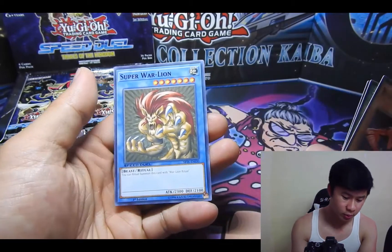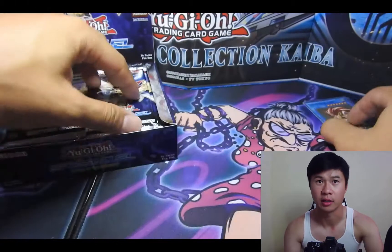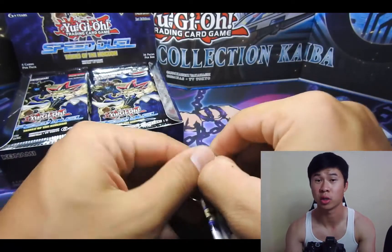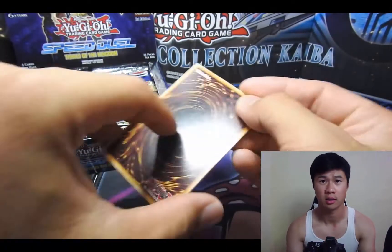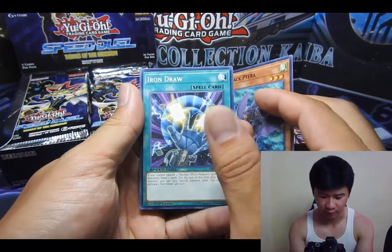And Haunted Shrine. Super War Lion — that's pretty cool. Haunted Shrine is one of the newer trap cards, but it's really good zombie support. I read it and it looks real good. So if you pull that, I'll read it to everyone here.